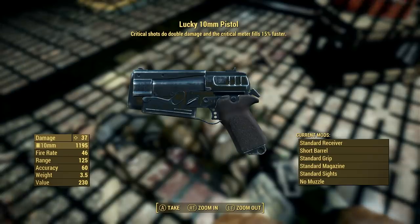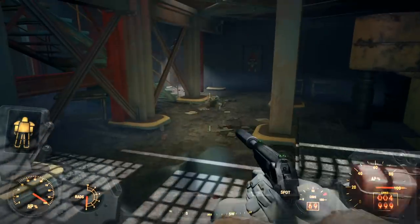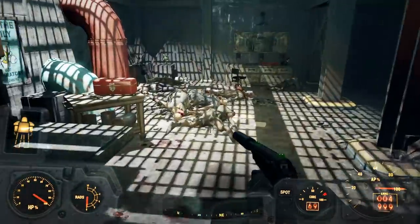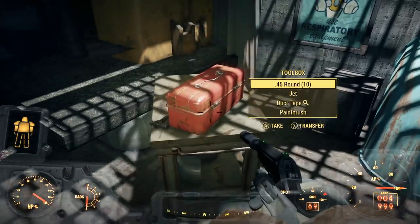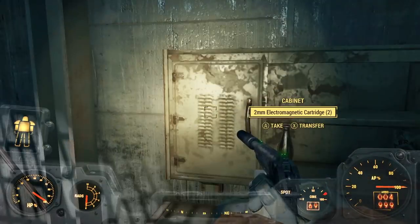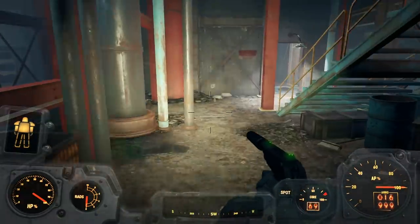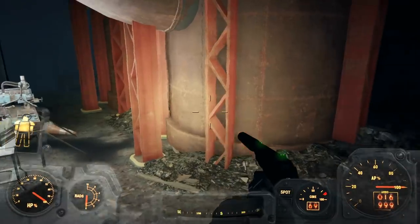Alright, what you got? Lucky 10-millimeter pistol. That's not a terrible thing. I mean, I don't need it, but in the realm of bad items, that one's definitely not as bad as it could be. What was I looking at that was gonna give me — oh, there we go. Sure. Okay. Toolcase. Electromagnetic cartridges. Alright, I'm gonna keep walking around here then.